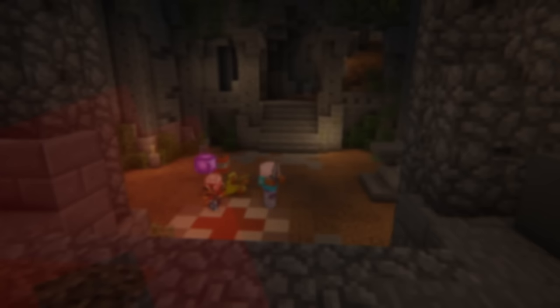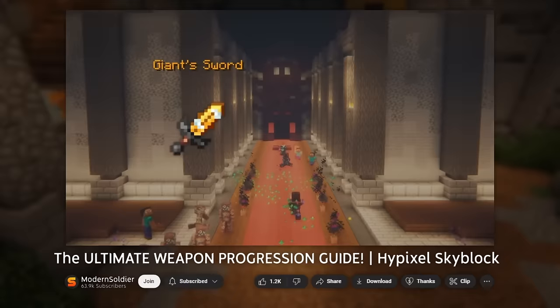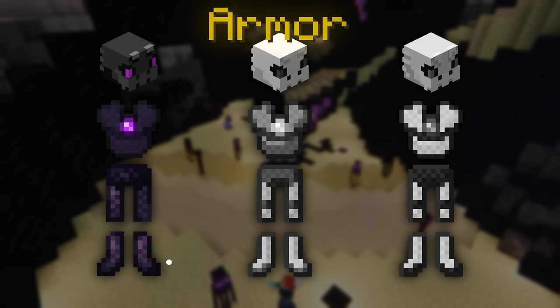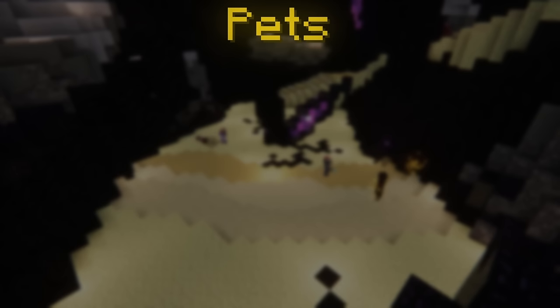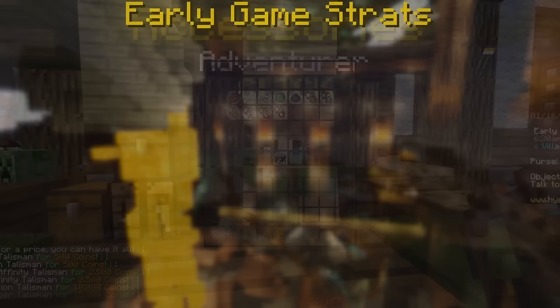To level combat quickly and efficiently, you're going to need some very simple gear: a solid early game weapon of any sort — I have a weapon progression guide linked in the description — a solid early game armor set like unstable dragon or strong dragon armor, a basic pet for damage such as a rare enderman since it's dirt cheap, and as many of the cheapest talismans as you can get, even from the adventurer NPC.